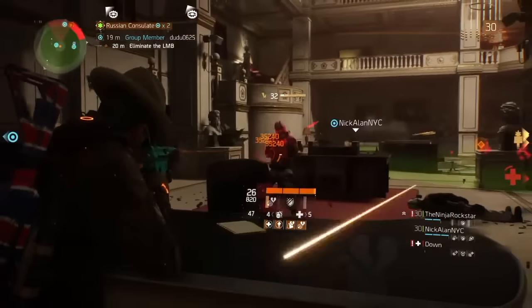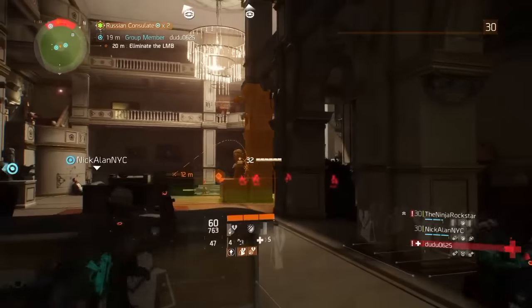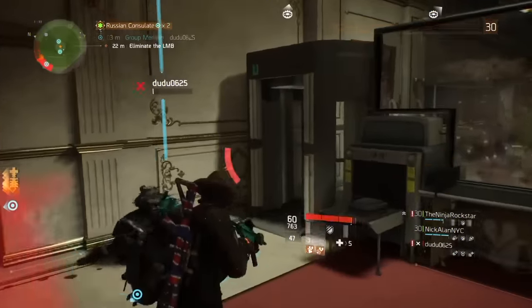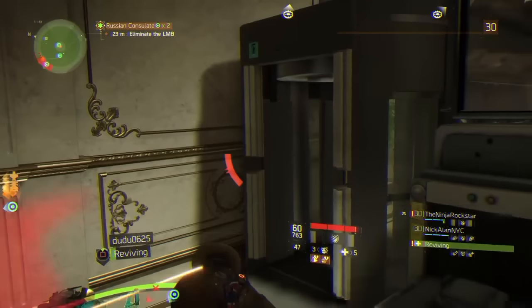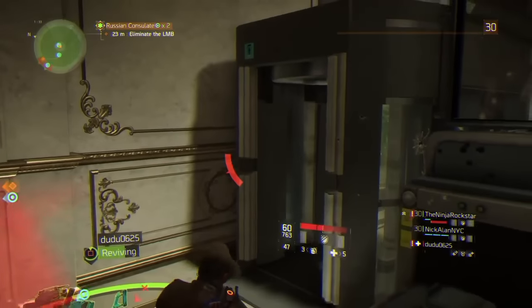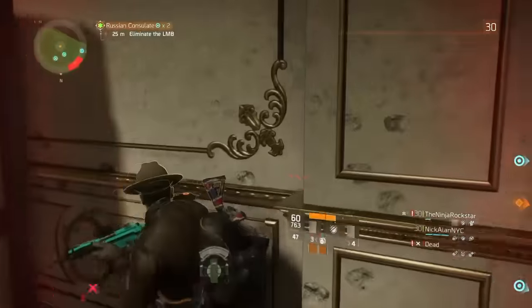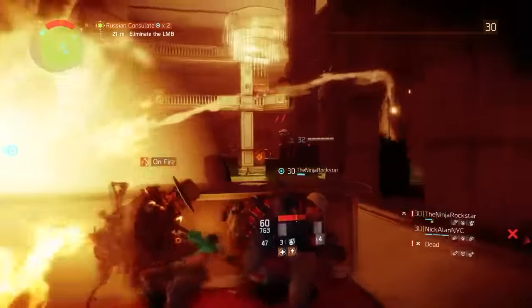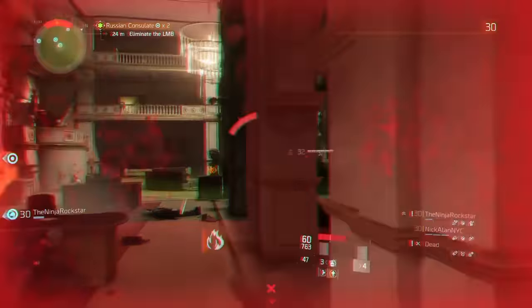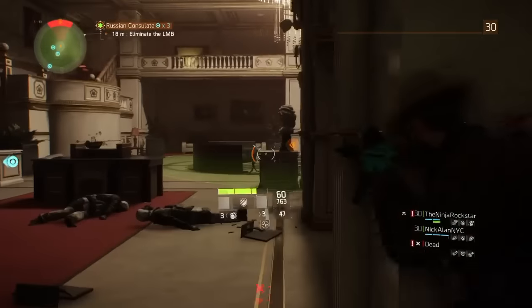First off, you got to be level 30 and have completed the General Assembly mission to get into this incursion. You don't want to just go in there because you've completed those — you need a good build. Let me know in the comments if you want me to show my updated stamina build. I recalibrated almost every piece of gear I have — it's expensive and gets more expensive the more you recalibrate an item with regards to phoenix credits.